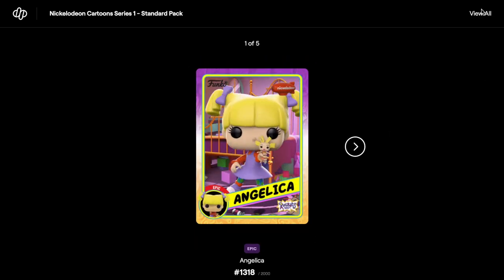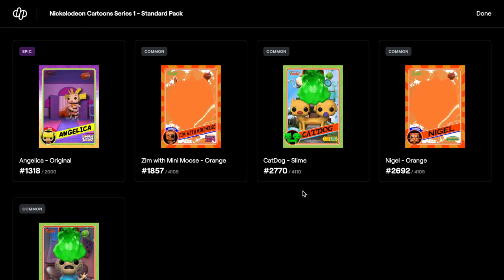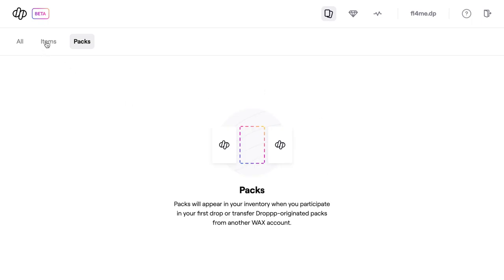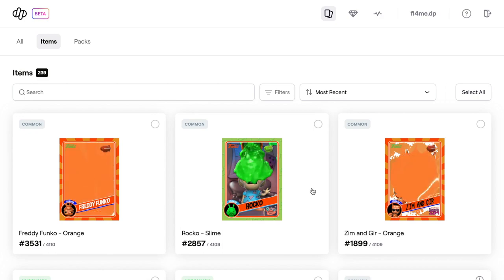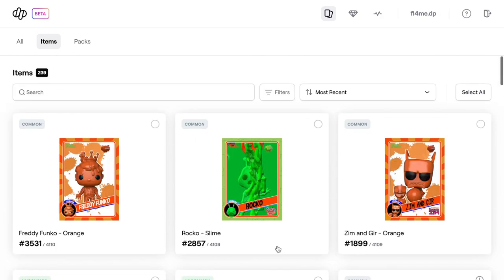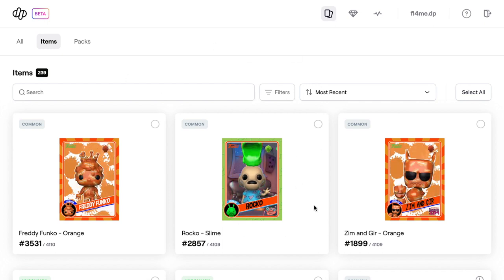Last one. Oh, we've got an epic on that - Jennifer! That was really good, and that was our last pack. So out of that, it wasn't too bad. We will need to sort through the items and get them all sorted out, which we will do. Hopefully we'll have at least a redeemable collection one there to get the Freddy Funko. We've got the Hey Arnold as well, so that's pretty cool.